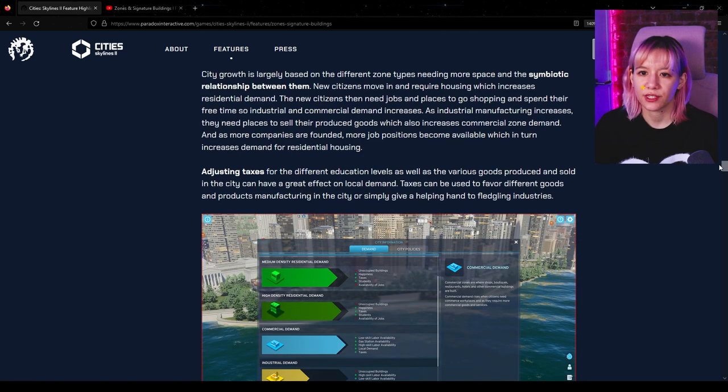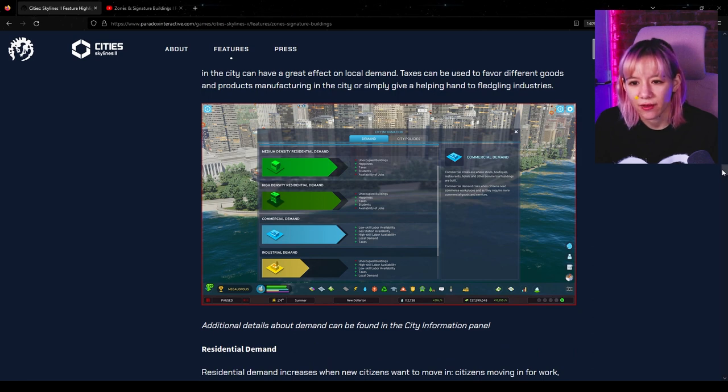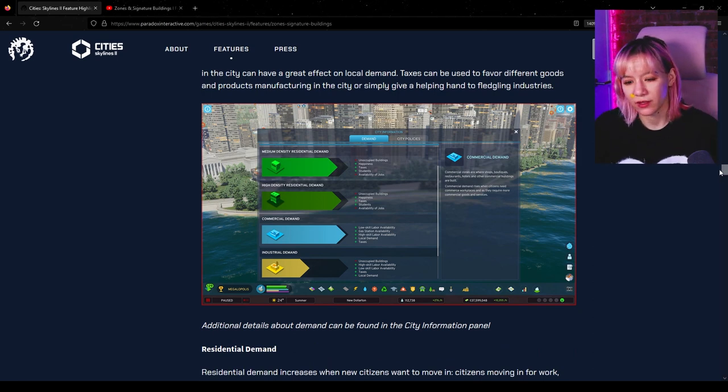City growth is based on different zoning types needing more space and the symbiotic relationship between them. New citizens move in and require housing, which increases demand, then they need jobs so commercial demand increases, then industrial demand, and so on. Adjusting taxes for different education levels as well as various goods produced and sold can have a great effect on local demand. I'll need to see more on different education levels — if they're equating education with level of skilled labor that makes sense, but I'm not sure income and education need to be the same metric.